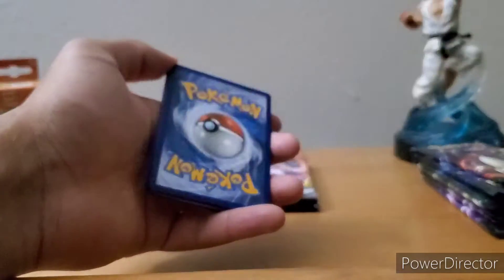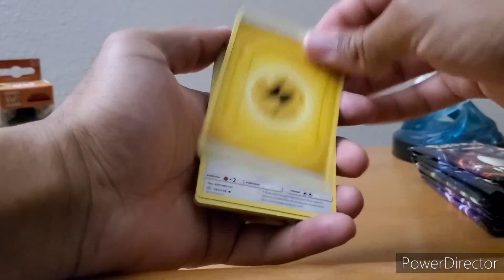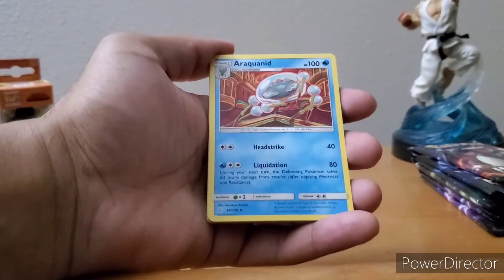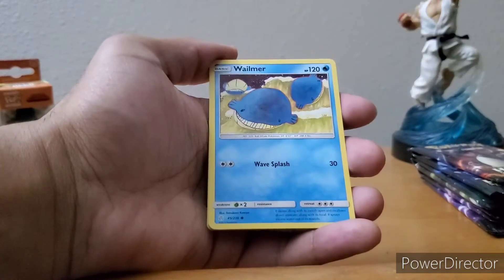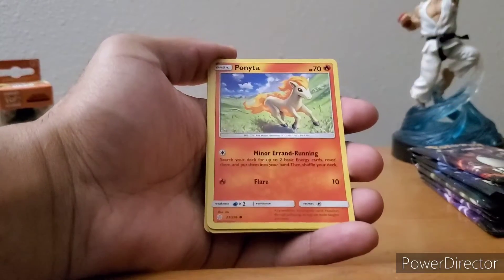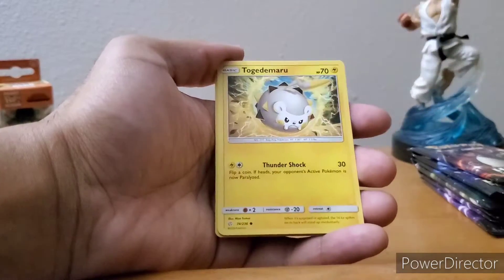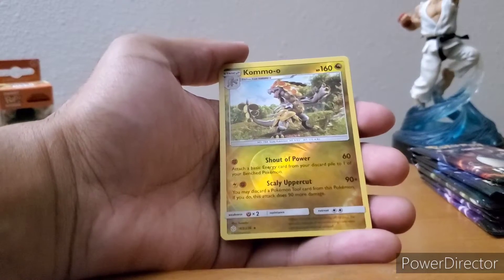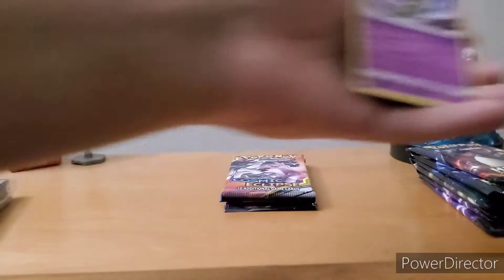Next pack — Lightning Energy, Tyranitar, Heracross, Araquanid, Slugma, Wailmer, Ponyta, Togedemaru, Kommo-o, and Zapdos non-holographic. Alright, a few more packs to go.